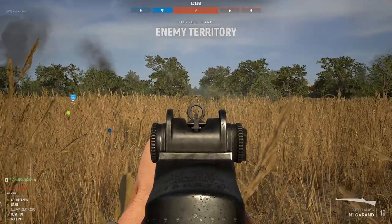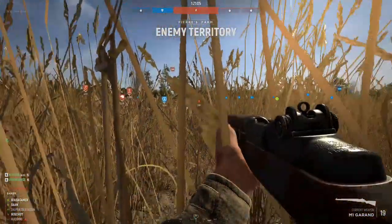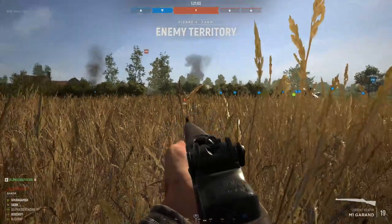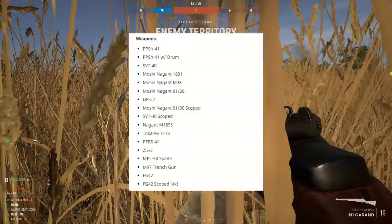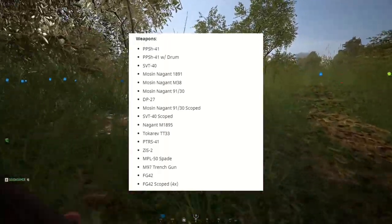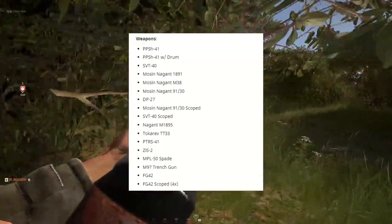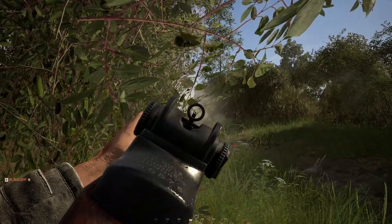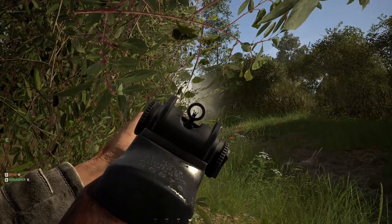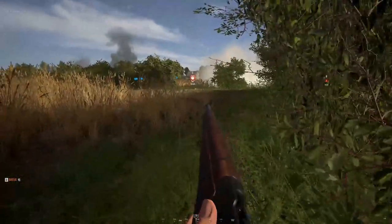Apart from the new maps, the new update will also include the Soviet Union as a faction. This means a lot of new weapons and vehicles will be added. Classic Soviet weapons such as the Mosin-Nagant and PPSH will be added. It's also interesting to note that the Soviet anti-tank weapon is not a launcher like the German and US factions, but it's actually an anti-tank rifle.